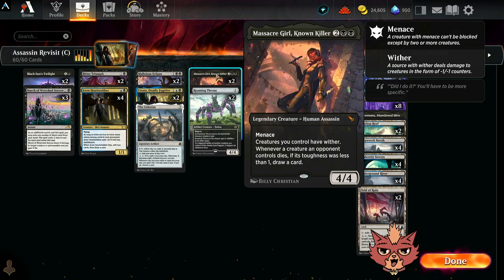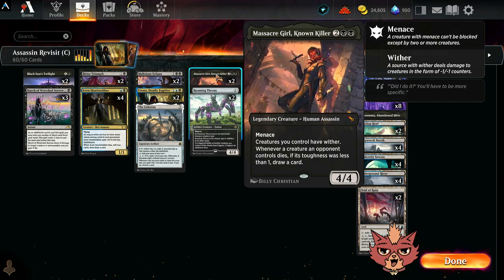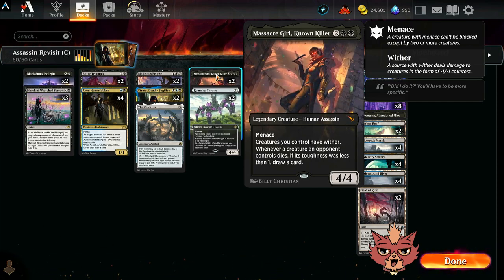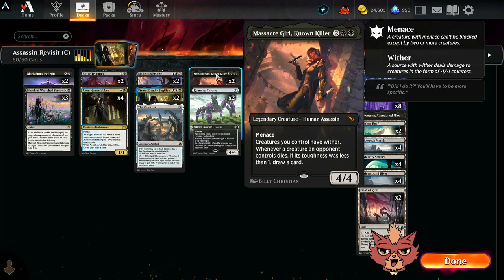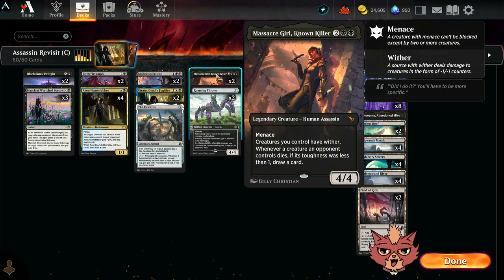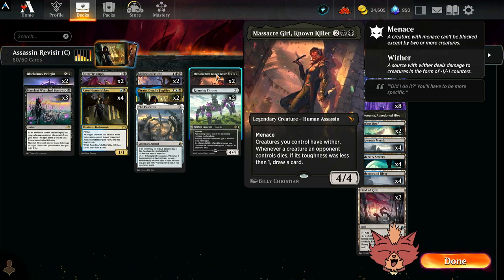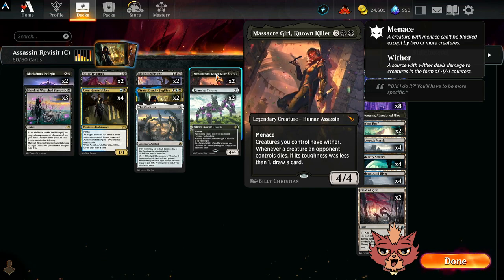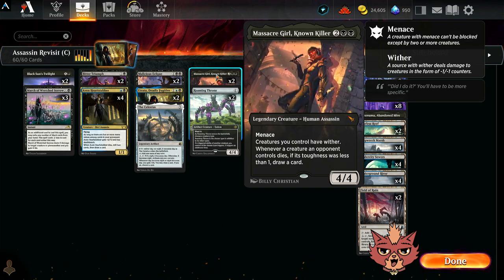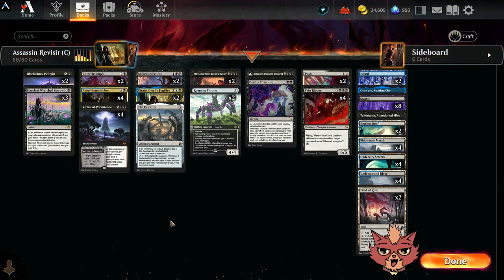We've got a couple of Massacre Girl, Known Killer — four mana, four-four with menace. Creatures you control have wither, so they deal damage in the form of minus one minus one counters. Whenever a creature an opponent controls dies, if its toughness was less than one, you draw a card — a great way to restock our hand, especially when using removal.